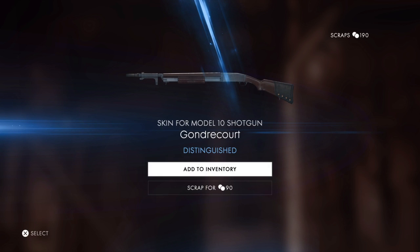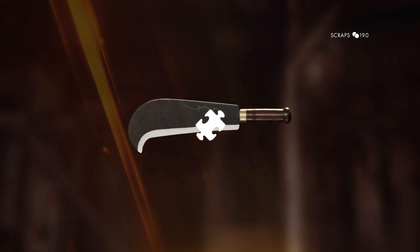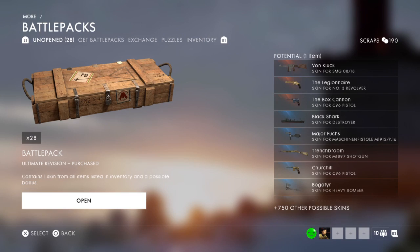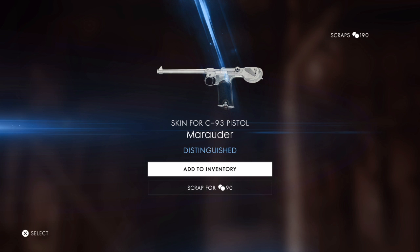Oh, a blue! Here we go. Another Model 10 Shotgun — it's pretty good. Nice. What is this? Sylvester 1906, Battle of Eski Hisarlick. There we go. Jimmy Christmas — there it is! Finally something — Billhook puzzle piece! Add to puzzles — I don't have a single thing for that, but sure. Well, blue! Here we go. C93 Pistol Marauder — it's not bad looking.